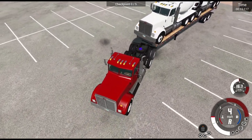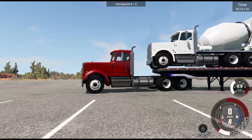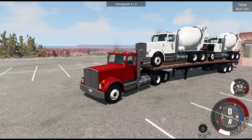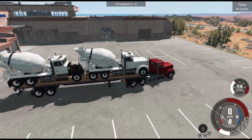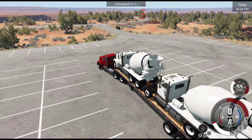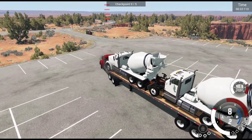It looks like we've got quite the load here — this looks quite heavy. Let's press L here. Attach. Oh yes, we are almost one. There we go. Beautiful stuff. All right, there's only five checkpoints. Let's go!